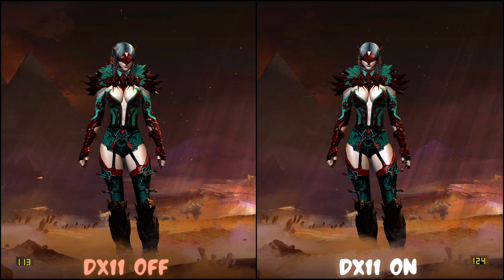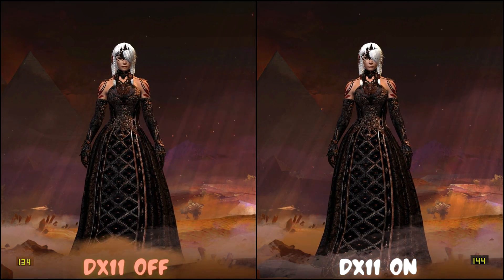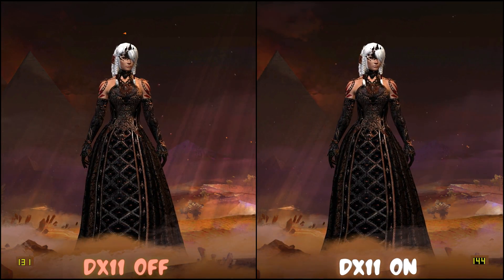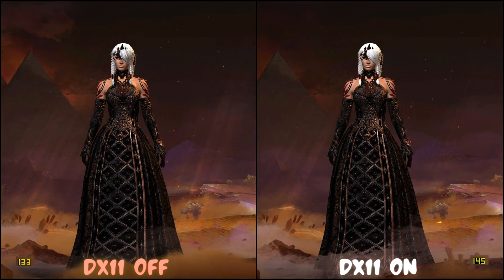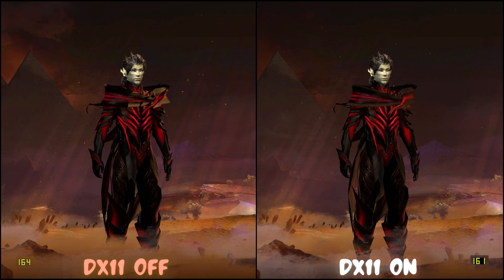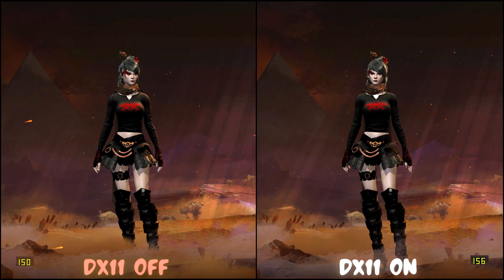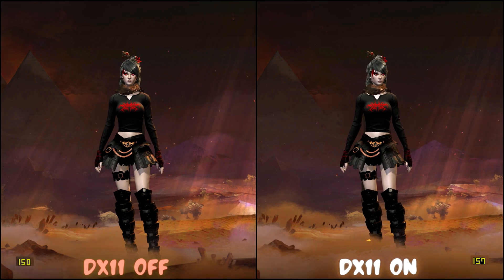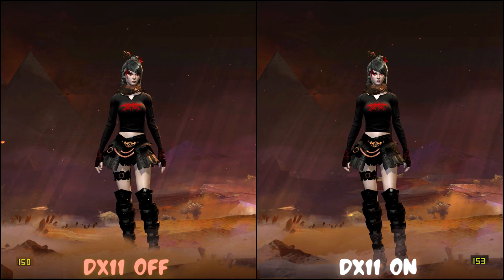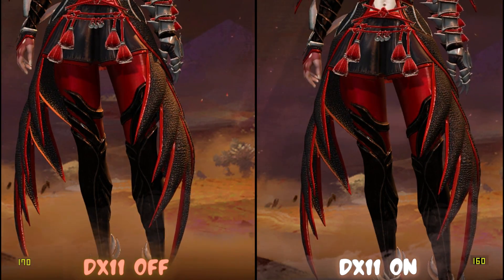With DirectX 11 off, shadows and lights look harsher on armors. For example, on this one, check the shoulder piece — the shadow on the left one is a lot worse. You'll see light is rendered better on the right one on her skirt. The light rendering on leather is really different and it looks much smoother with DirectX 11 on.